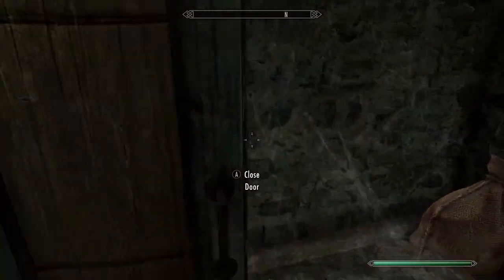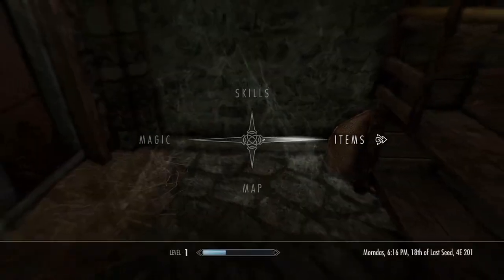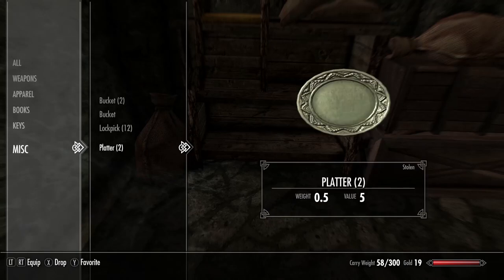Close the door behind you. Take off your armor because we're going to be jumping on top of this box up here and it's harder with heavy or light armor, so just take your armor off. Now that we have our two platters...